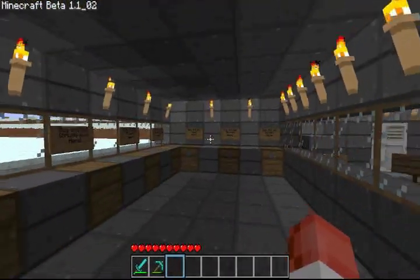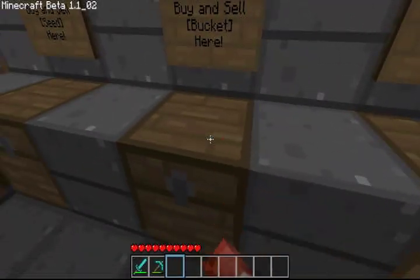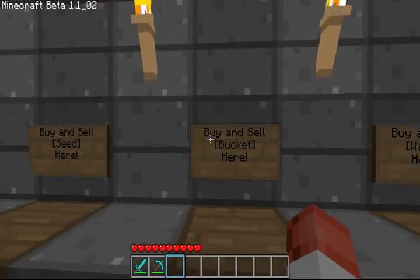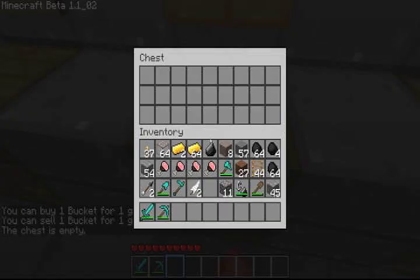To use these shops it's pretty straightforward. For the infinite shops, say I need a bucket — click on the chest, right click on the sign to find out the rate. One gold. I need two buckets.